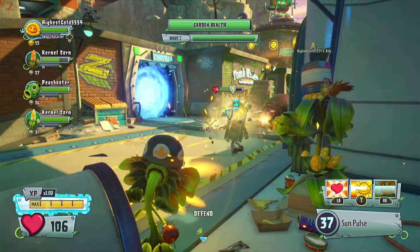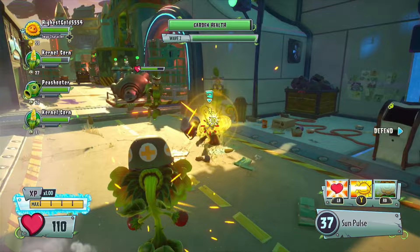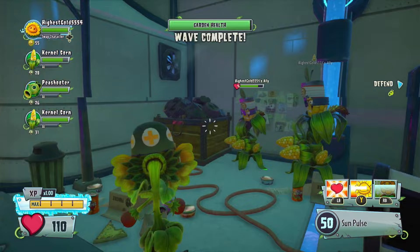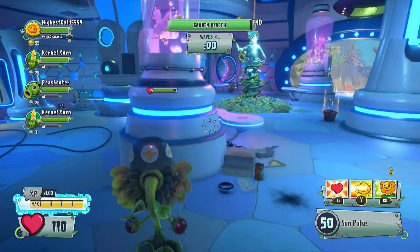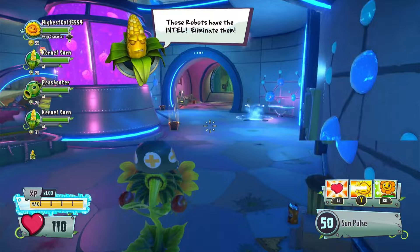That's the outhouse zombie for you — first to spawn in, last to get into the fight. The good thing is we are now done with the main danger of this level. Maybe having Korns as DPS around is a good strategy for this level, because usually it goes a lot more difficult. Those robots have the intel — eliminate them.